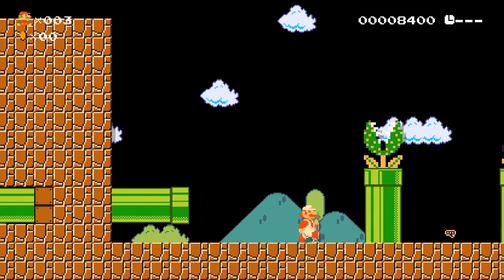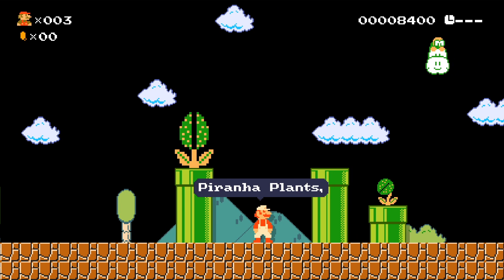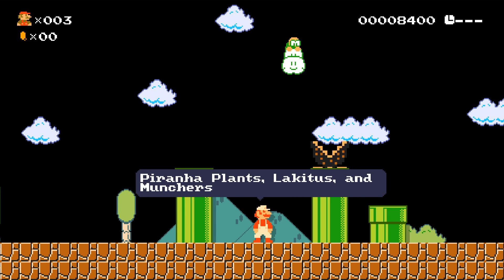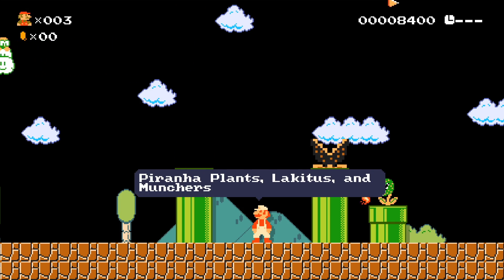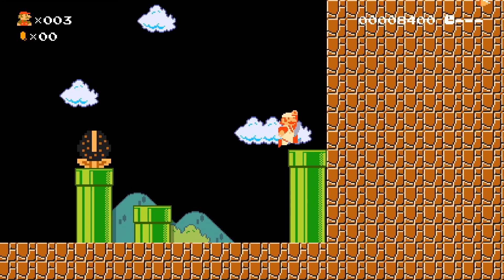Back to Mario 1. We're going to check out some plants and Lakitus. We've got Piranha Plants, Lakitus, and Munchers. We also have a spiny needle shooting across the top of the screen, which I never bothered to take out, so we'll see that every time probably.